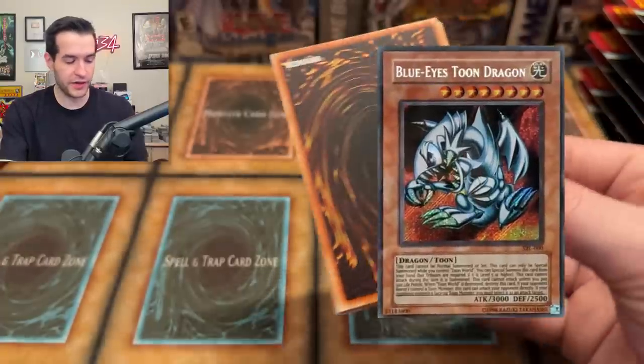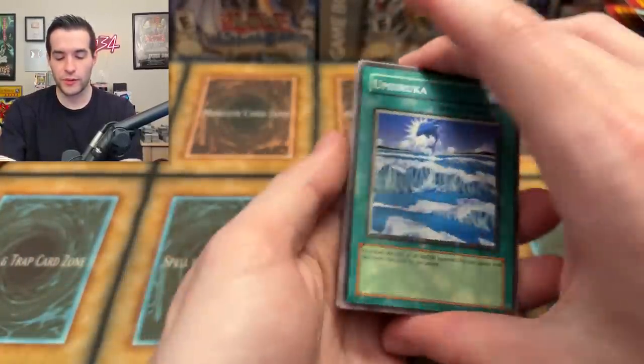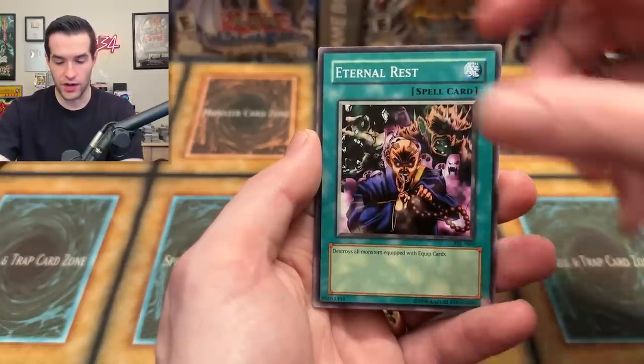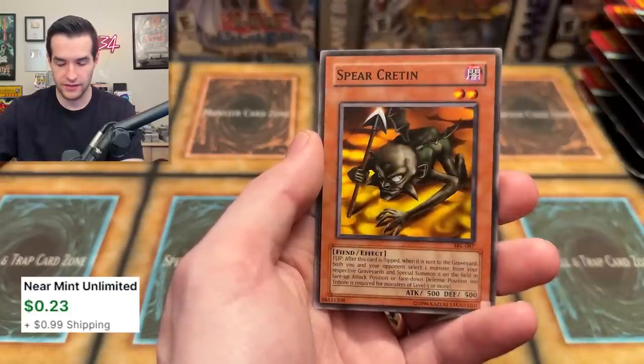This ain't over yet, we just need a big pull. Let's pull a Blue Eyes Toon Dragon right now — get about a $40 value, I think, for the reprint. It'll be interesting to see what the reprints do to the unlimited price. We have Umi Ruka, Metal Fish, Kotodama, Horn of Light, Twin Longrods Numero Dos, Dark Zebra, the Darth Maul. We have UFO Turtle and Spear Cretan — he's very Cretan-ish.